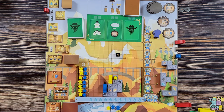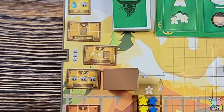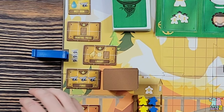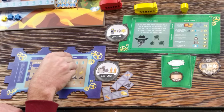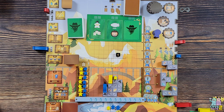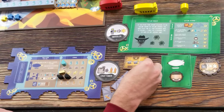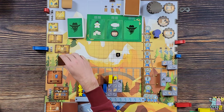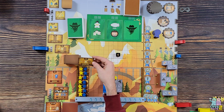Back to me. I want to build something, so I'm going to go here and spend two iron and a whistle as a wild to get this forge. I put it in my collection for building purposes and the forge is replaced with a booster pack.